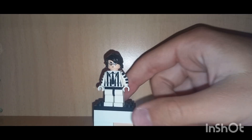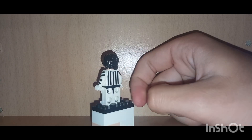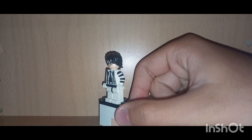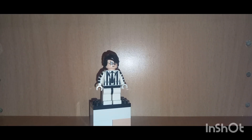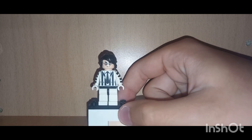Let me know down in the comments below who I should make next in LEGO, what you think of this character, and any information I'm missing on this guy. The parts I'm using for this LEGO custom are: a Stormtrooper leg piece, Beetlejuice's torso piece from the LEGO Dimensions wave, a headpiece from Harry Potter, and the hair piece is also from Harry Potter — both from the Goblet of Fire wave of sets.